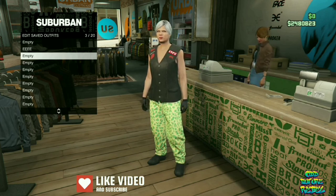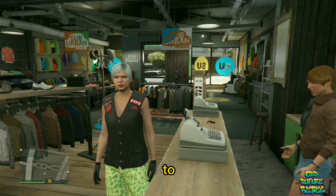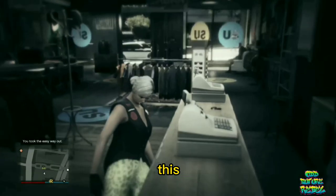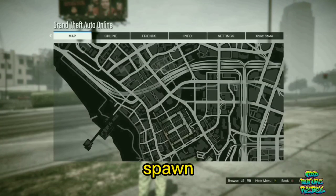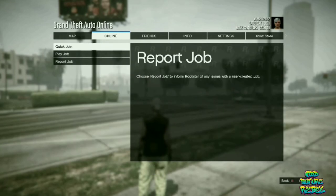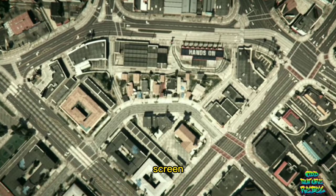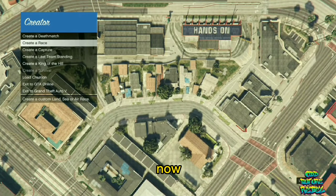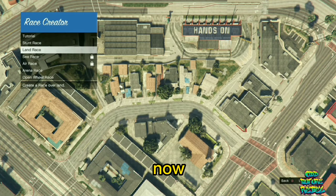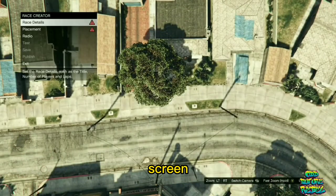Back out from the front counter, open up your interaction menu, and choose the option to easy way out — that should put you outside of the clothing store. Once you spawn, open up your pause menu, go over to online, go over to creator, and accept that alert. You should see a menu — go over to create a race, then create the land race. On the race details, put anything for the title and description. Take a random photo as well, then on the maximum players make sure you put it on three.